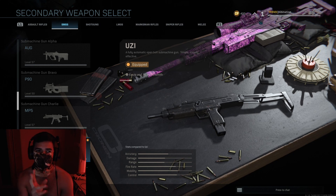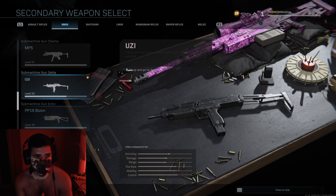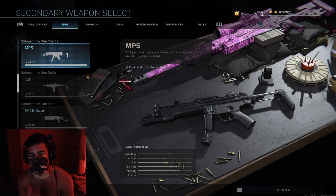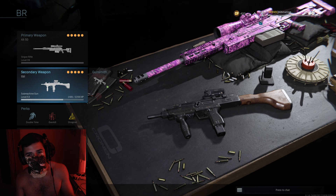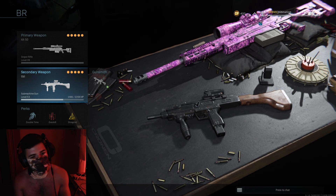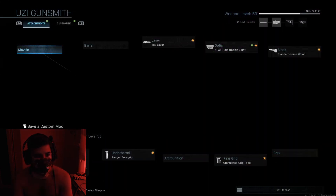For the second weapon, I recommend SMGs. Your choices are the AUG, Uzi, Bison, MP7, or MP5. The MP5 is great but feels less suited here since Warzone has more medium-range gunfights. I think the Uzi is perfect — it shoots fast and has great stability. Since close-quarters fights aren't always common, we're going to build our SMG to be as stable as possible.